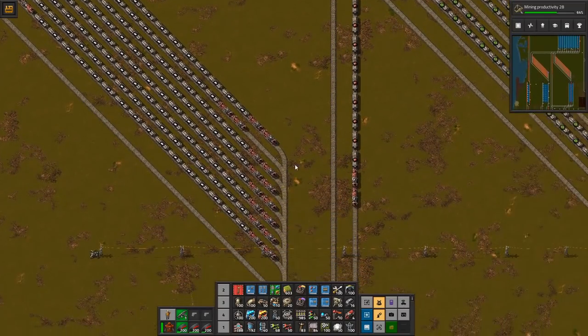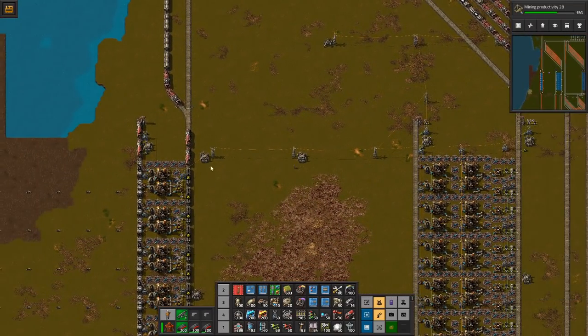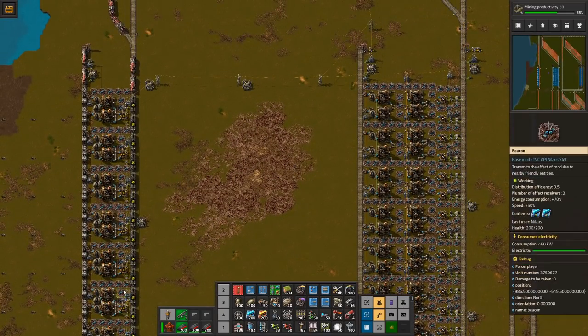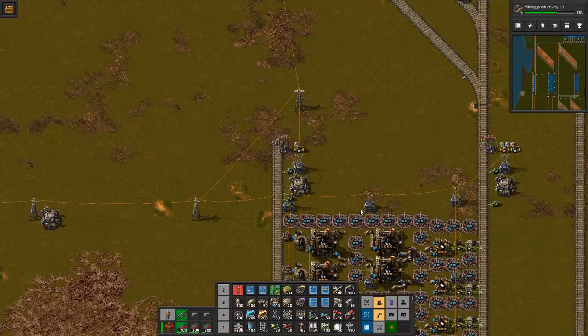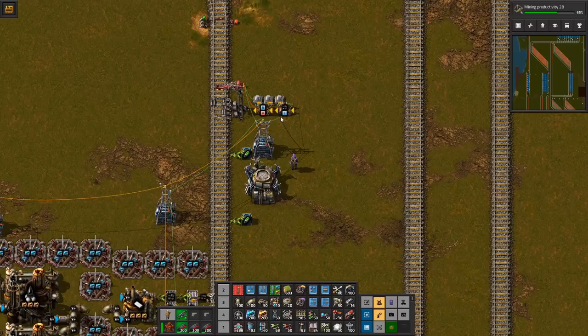I've put up a massive buffer on all of these. This very simple one is just a single train line in, single station, always active — super simple.